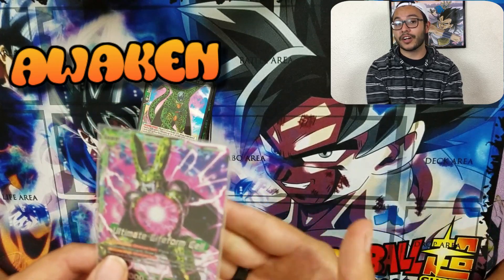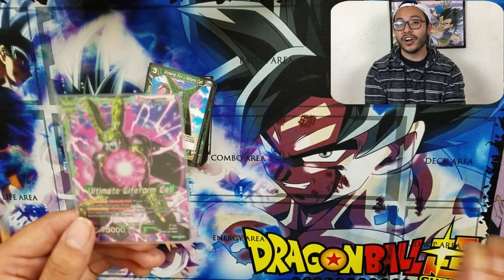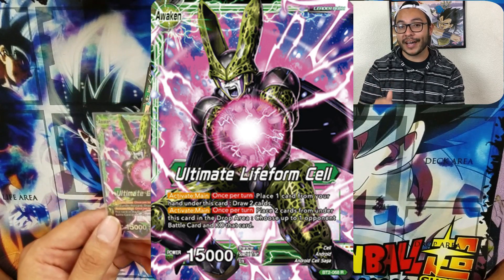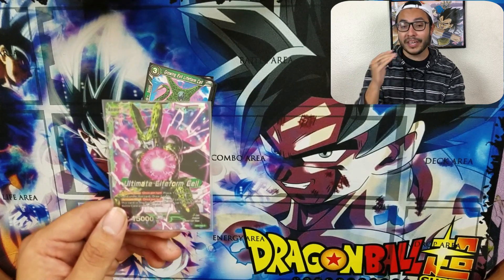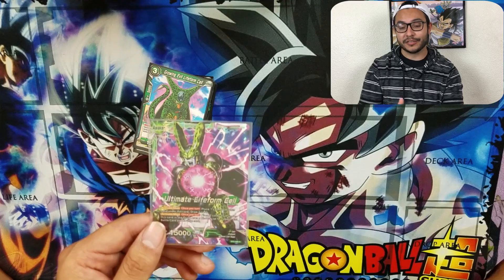And when you evolve him, you still keep the cards under him. If you want to use the effect once per turn, you can use both — either put one card under him and draw two cards, or detach the two if you already have them and pop any battle card out there. Any of those problematic cards, those big beast monsters like Brolies, Beerses, anything — gone. Just like that with his effect.